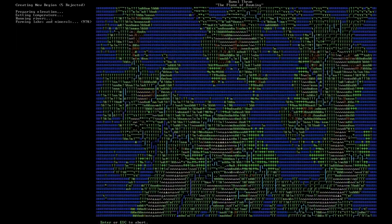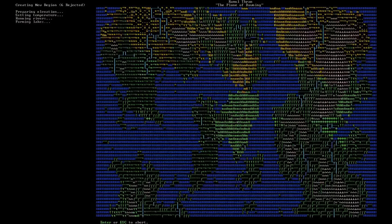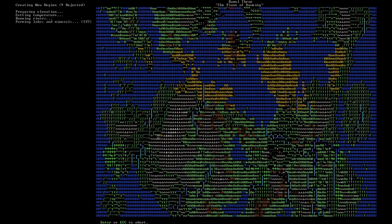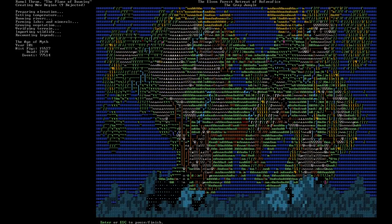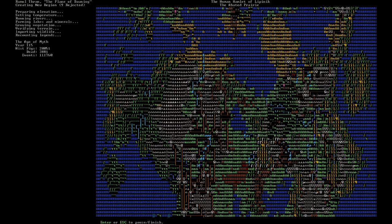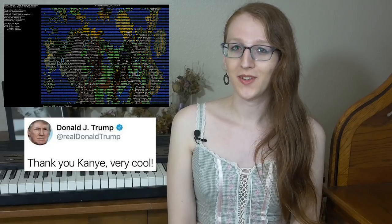The first thing you do in Dwarf Fortress is generate a world. Every world is different, with an incredible amount of detail. Mountains are generated and then eroded down by rivers. Empires rise through the adventures of heroes, and collapse into intricate ruins. Once it's done, you're presented with an extremely large map from which to choose where to place your fort. This also gives the player a sense of their place in the world — this world was not created with you in mind. It's a place that the player is allowed to participate in, but if left to its own devices, it would continue on without their involvement.